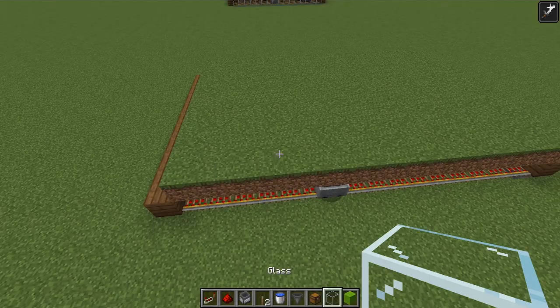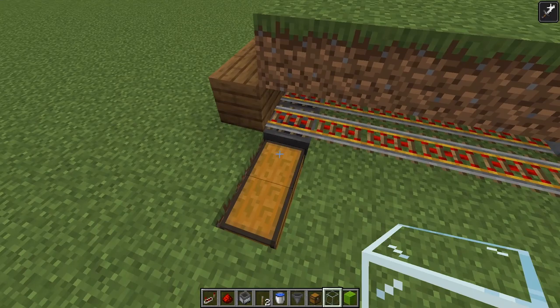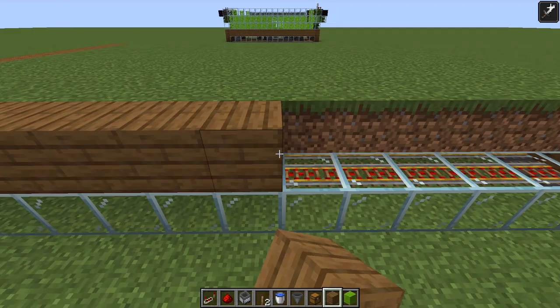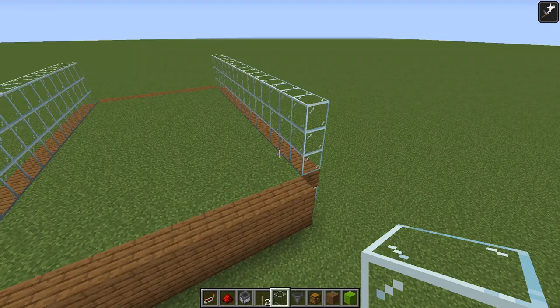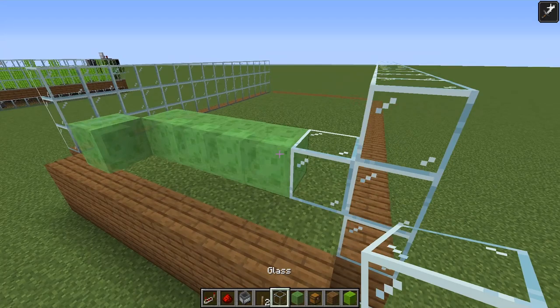Now that all the grass is in place, I want to enclose the hopper minecarts a little bit to protect from any water spillages, so we're going to put glass around the sides. You can put glass right on top of the chest and it will still open. I'm going to put a border all the way around with spruce planks to make it look better, then bring up the walls of glass around each side by three blocks.